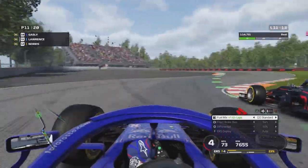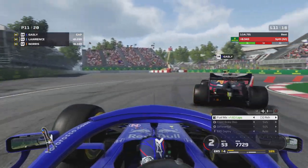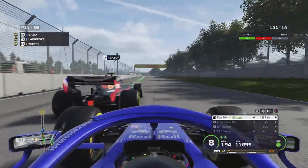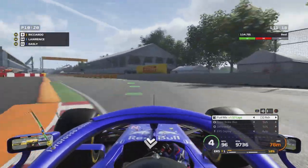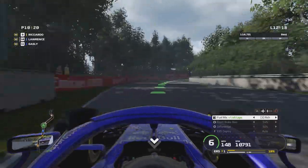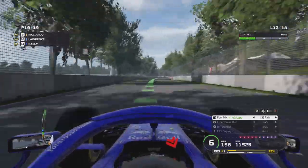On lap 11, Gasly tries again — up the inside this time and he actually gets ahead of us just about. We have to take almost-complete avoiding action and nearly drive off the track. But Gasly isn't very fast in a straight line — neither are we with our Honda engine, though both cars have Honda power. We get a much better exit out of that corner, gain on Gasly before DRS is even active, and sail past him. Even so, Gasly remains right on our back through lap 12 — we're on defensive mode. Ricciardo is 6.2 seconds ahead.